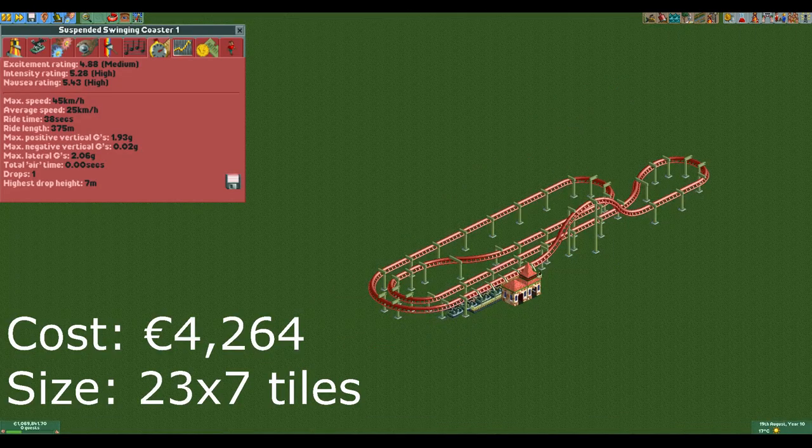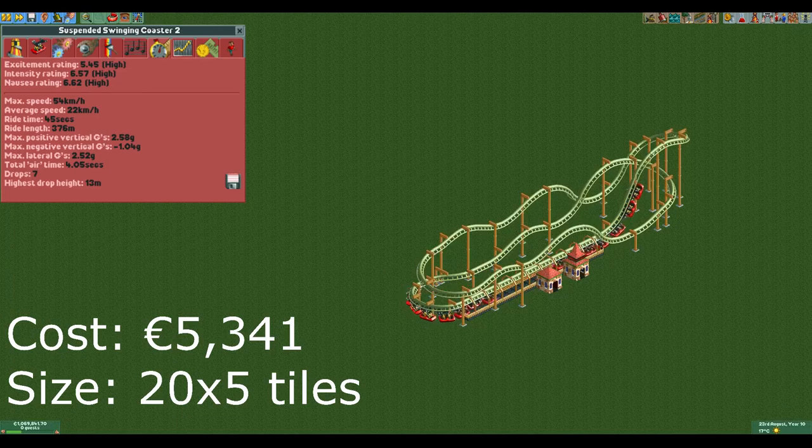Now that we've covered some of the most important aspects of the ride let's take a look at some efficient designs. The first design is the smallest design, although it's not very small and also not very cheap because of the 370 meter length requirement. That said, if you do need to spam cheap coasters and a suspended coaster is your best option, this is the way to go. The second design is slightly more expensive with a bit higher stats — nothing special, but if you don't need the absolute cheapest design this one is a lot better than the previous one.